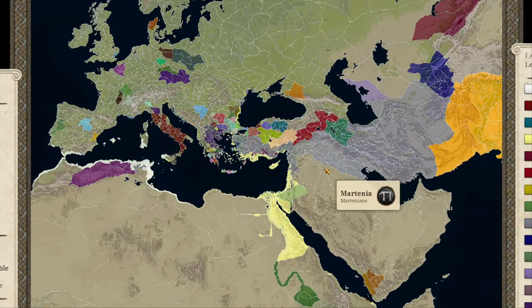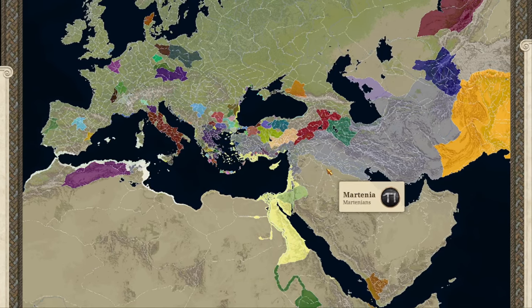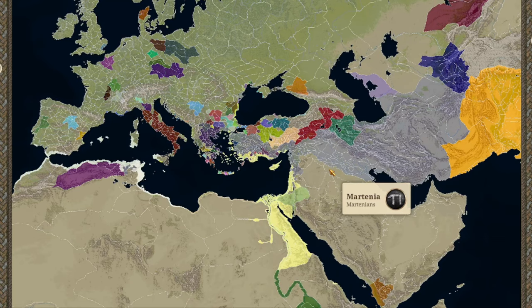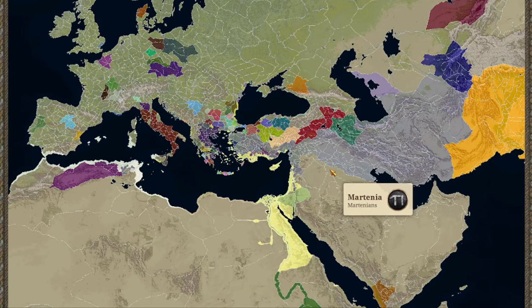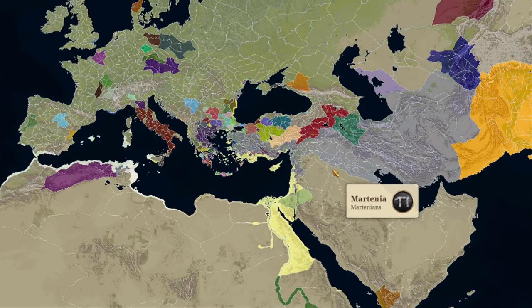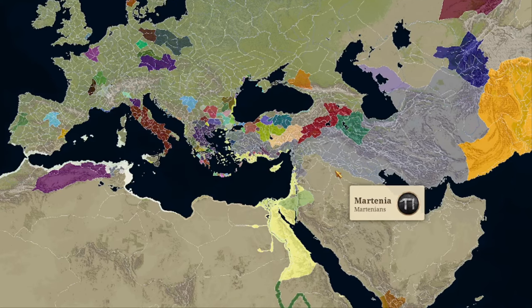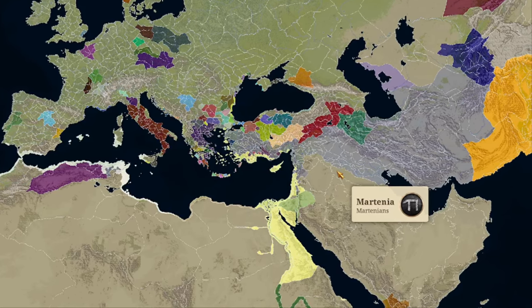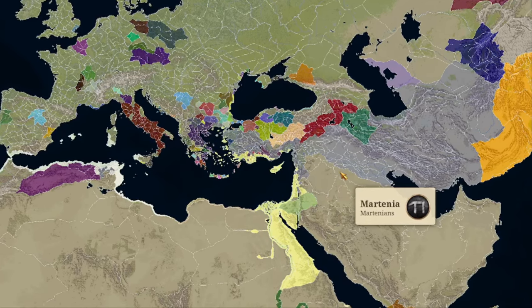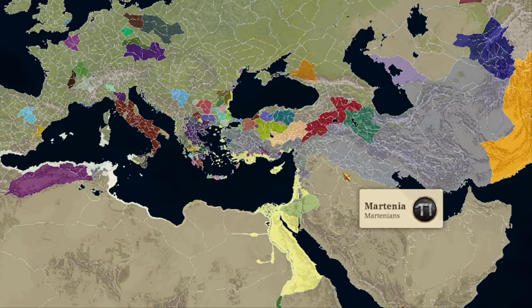How many cities do you reckon are in the game? I believe in 0.5 there was around 900 odd, about 950, something like that. That's a lot of regions compared to vanilla with 99. But now, how many do you reckon there are? Put your bets down in the comments below before I reveal it. It's now 1,719 — 1,719 settlements. Truly the largest Total War map ever made. Absolutely glorious.